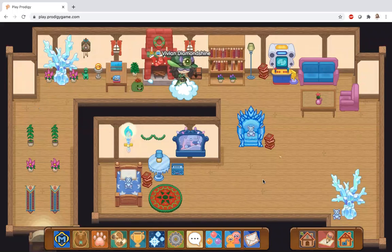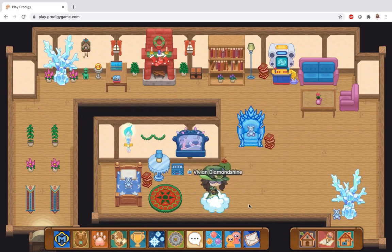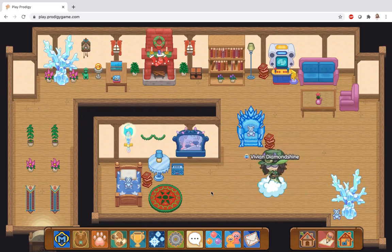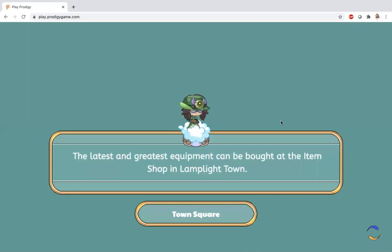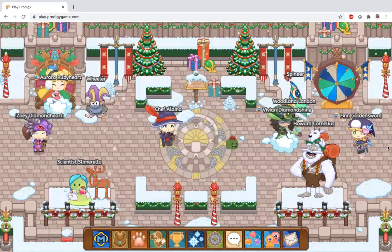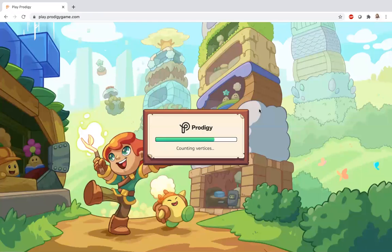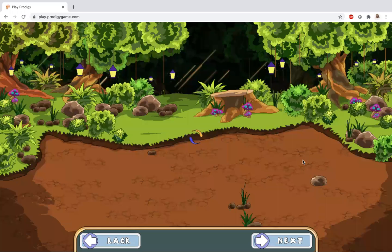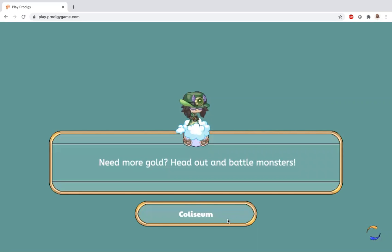Hi guys, welcome back to another Prodigy video. In this video I'm going to be showing you how to get arena points without battling, and this might sound really weird but it actually works. What you're going to want to do is first team up your most hearted pets. Now you're just going to want to head over here to the coliseum — it just froze, so I had to refresh. Okay, I refreshed it and now let's continue on to the video. Right now we're at the coliseum.